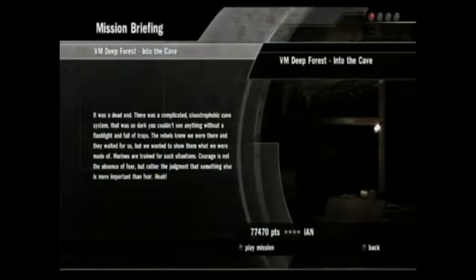It was a dead end, a complicated, claustrophobic cave system — so dark you couldn't see anything without a flashlight and full of traps. Rebels knew we were there, and they waited for us, but we wanted to show them what we were made of. Marines are trained for situations like that. Courage is not the absence of fear, but rather the judgment that something else is more important than fear. Hooah.